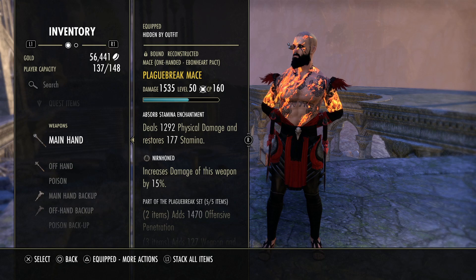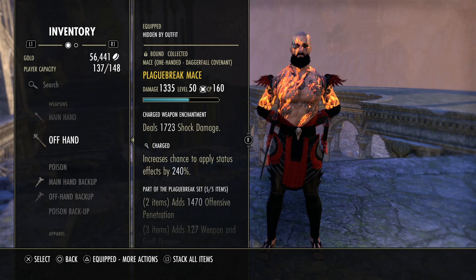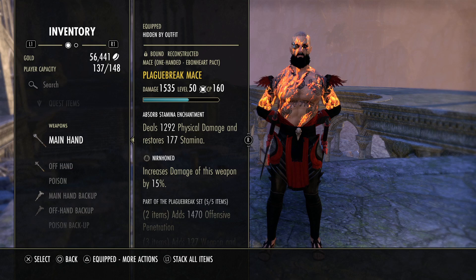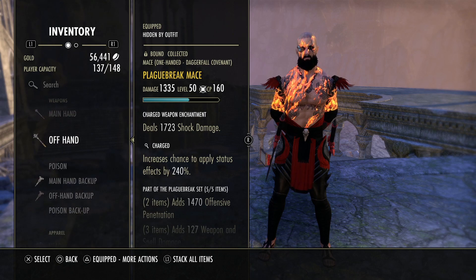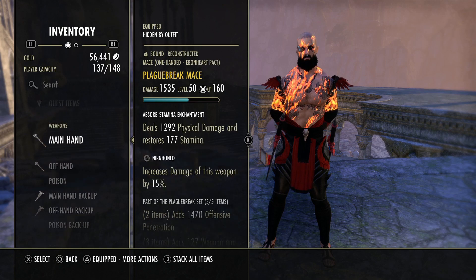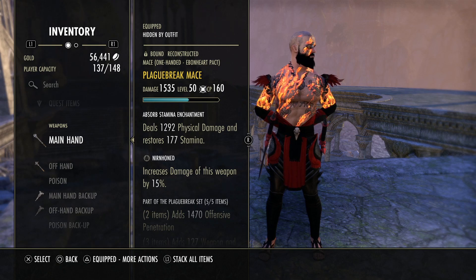On the front bar, we're using Nirnhoned maces — both maces — with an absorb stamina enchant. The reason we're using this is because of the Charged trait, which increases our chances to proc status effects. I considered poison here or absorb stamina, but we're doing absorb stamina because we can proc the Sundered status effect, which is a 3,000 armor reduction. Since we don't have access to Major Breach, this helps our penetration and gives us a little more damage.